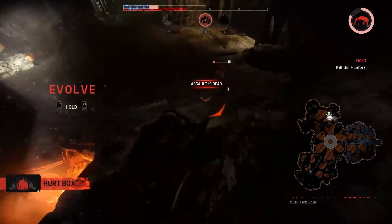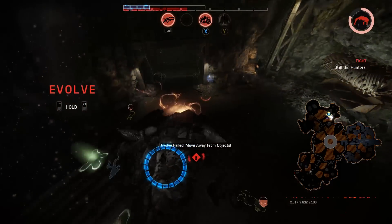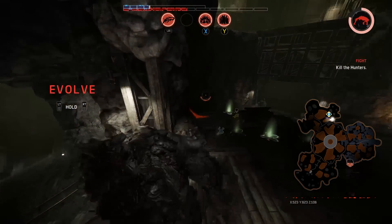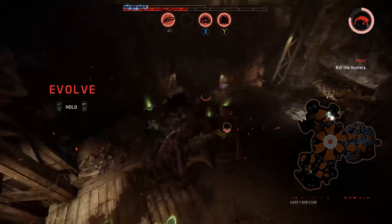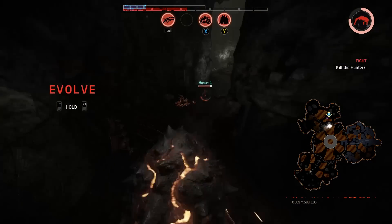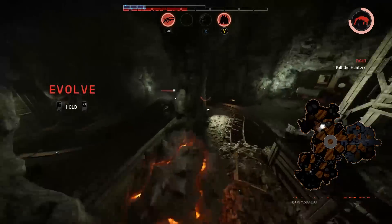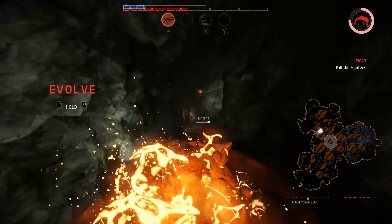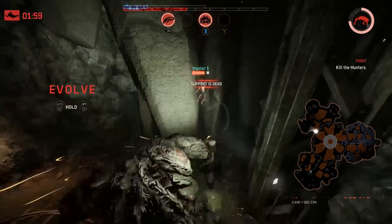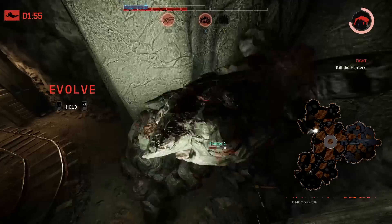I'm about to get the kill on Assault — things are looking good for Behemoth. One of the hunters we're facing, Slim, has an ability that removes the monster's sense of smell and removes the monster's ability to see outlines. That's incredibly deadly for Behemoth because, as I mentioned, he has to queue up his abilities and has difficulty fighting more than one guy at once. So you really need to see them — that would be a punishing combo against Behemoth.